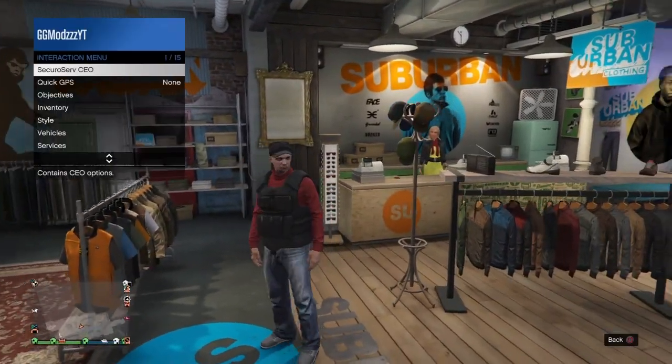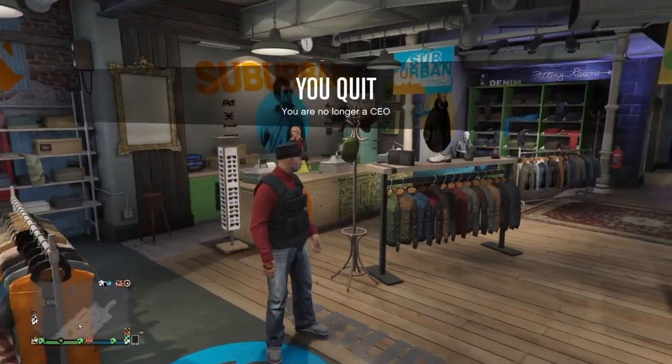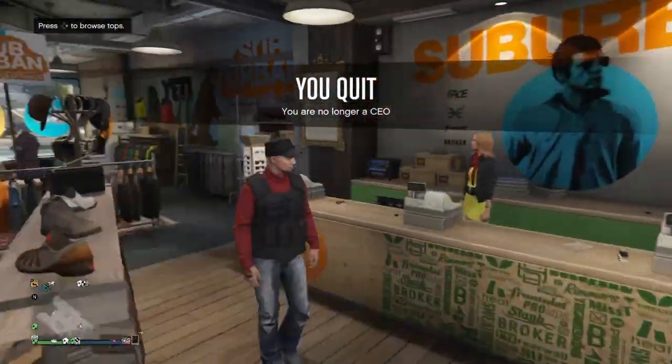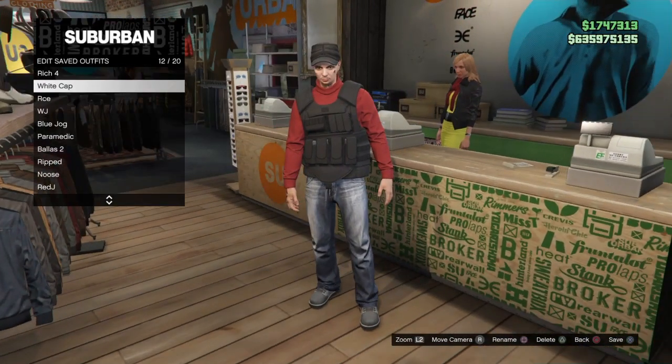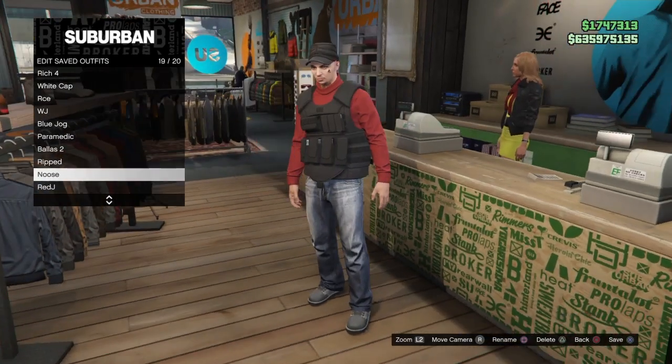Now just retire from CEO and you'll see that you have the CEO vest. You can also do this with the tan joggers, but I chose the CEO vest. I'm not going to save it now because I already have this outfit saved, but you guys can go ahead and save it if this is your first time doing the glitch.